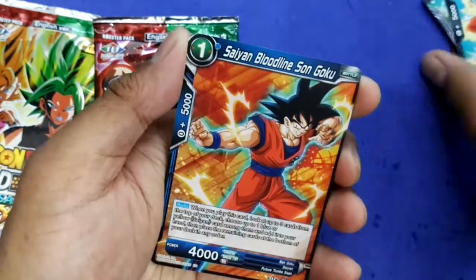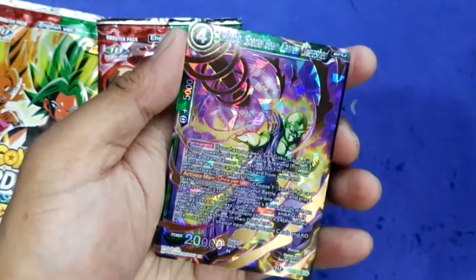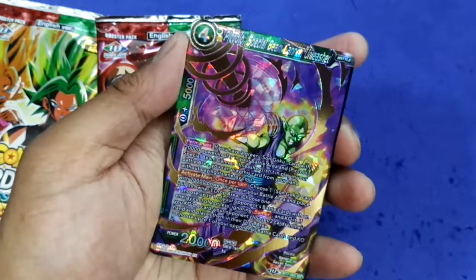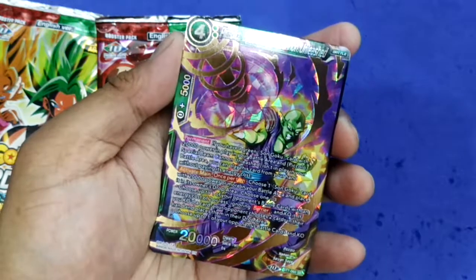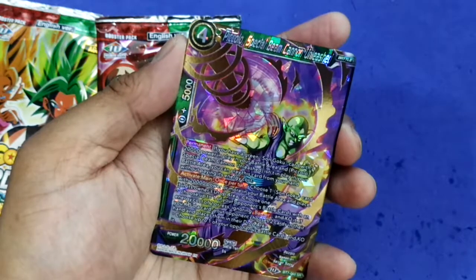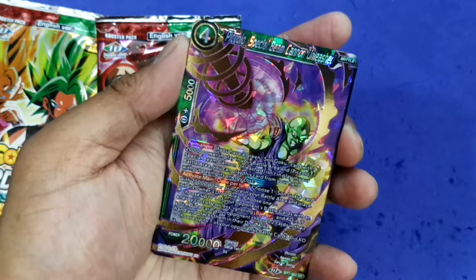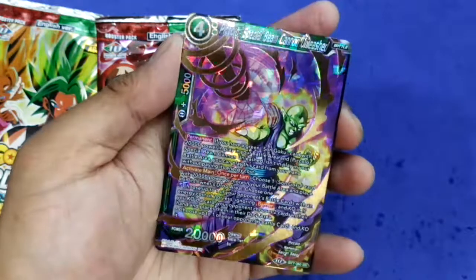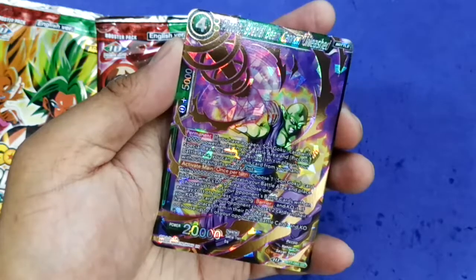Saiyan Birdline Sun Goku and Piccolo Special Bean Cannon Unleashed — so for generate: 2 green, 0 plus 500 permanent. If you have a green Sun Goku card with 20k power in play in your battle area and Piccolo Special Bean Unleashed isn't in play in your battle area, you may play this card from your hand without paying its energy cost.